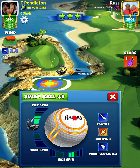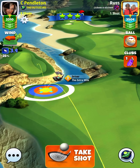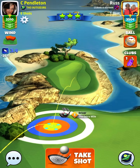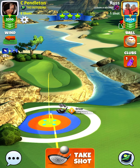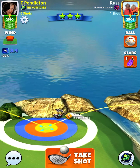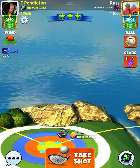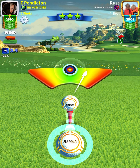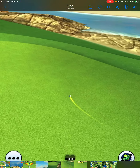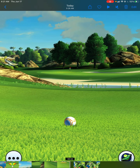Hole number six — the next par five — gives us a good chance for an albatross. I always play the left-hand side on this hole; I think it sets us up best for the albatross opportunity. We're going to do another 10 at max pull on our drive, no overpower — just get this thing up the fairway and we're good to go.